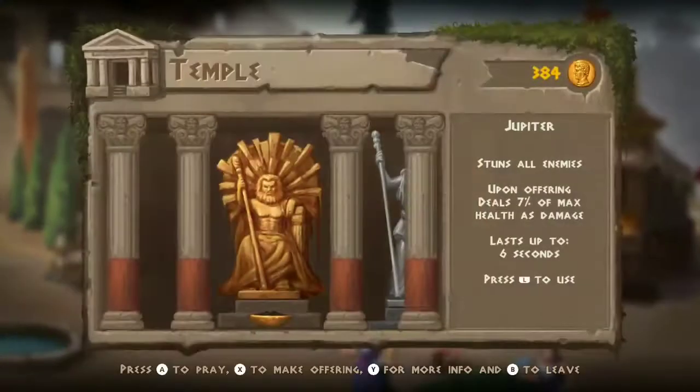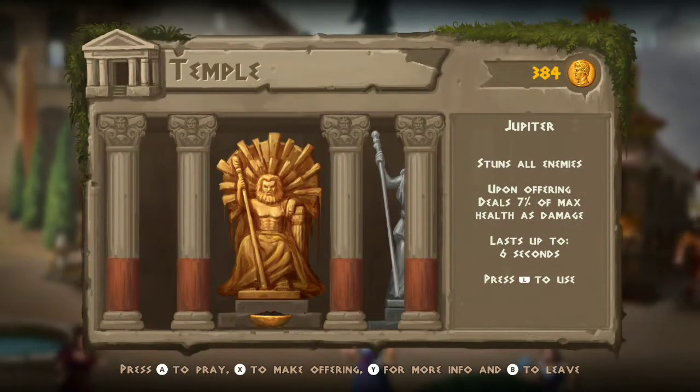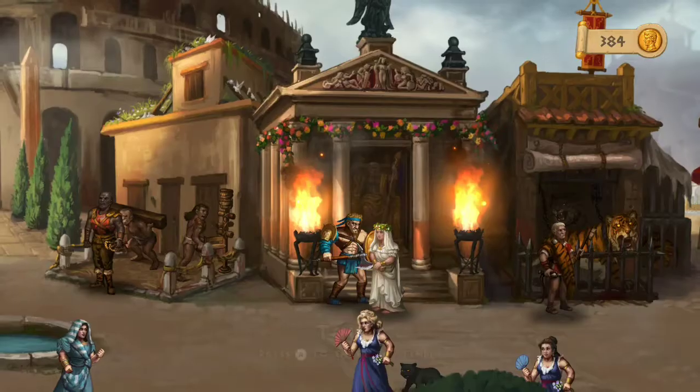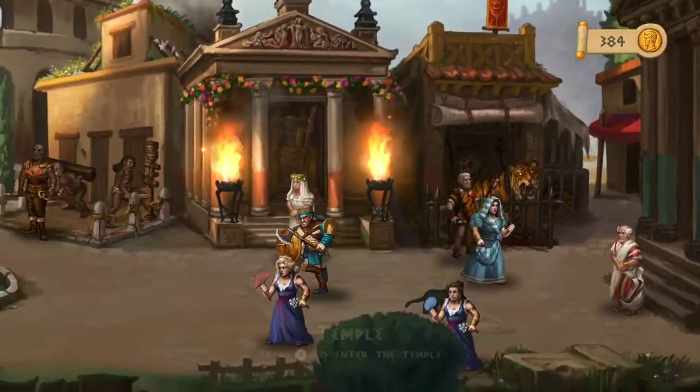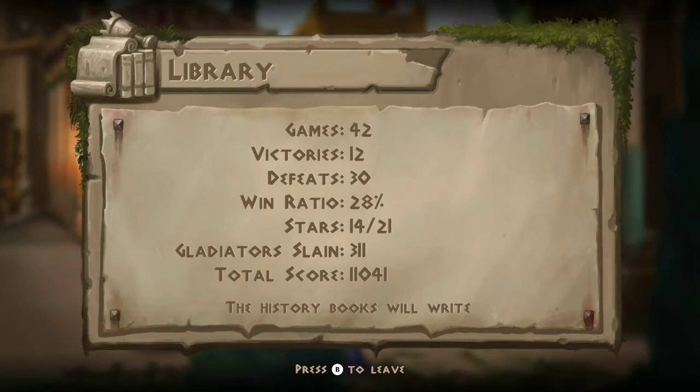Here's where you can unlock additional moves — quite a bit of variety here. And then you've got the temple where you can pray to the gods. Here you do Jupiter and it gives a lightning attack that stuns all the enemies. That one's locked, not sure what that is.